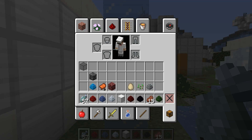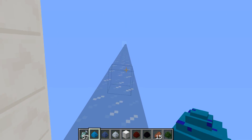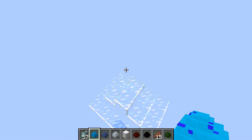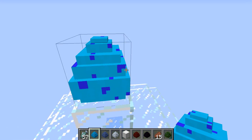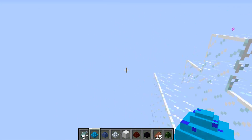I totally forgot — there's one more egg, the ether egg! For the ether egg you have to go all the way up above the clouds — five blocks above the clouds — and then you can hatch your egg. I built a little podium up here for this egg. Look how beautiful it is — I think it's hatching!